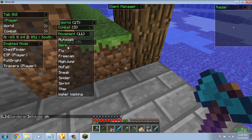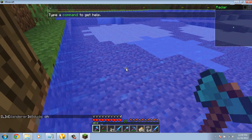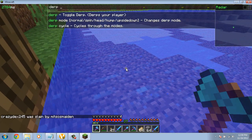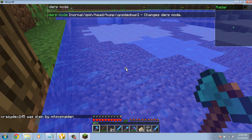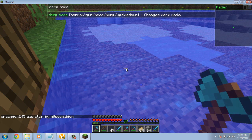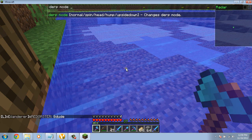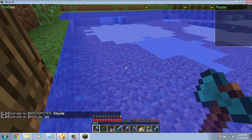Here's my favorite feature of all, which is Derp. If you press U and go to Derp on Mode, you can make your head — or your whole body even — do something. You can do normal, spin, head, upside down, whatever. It's really cool. Upside down is probably my favorite.